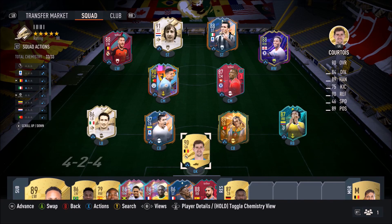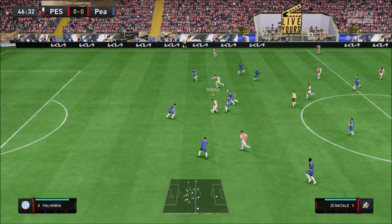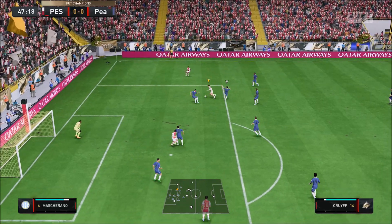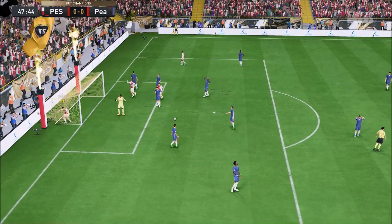Ladies and gentlemen, today we look at Eden Hazard. For 15 swaps, World Cup star Eden Hazard. Now he's 4-star, 4-star, high/medium work rates. He's got some amazing stats. When used with the Hunter chemistry style, he looks absolutely sensational, he really does. He's got a plethora of different amazing traits.